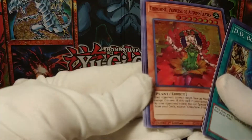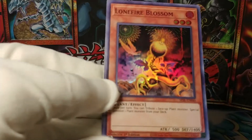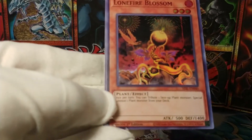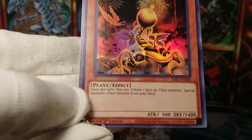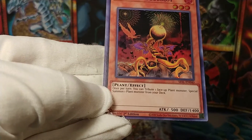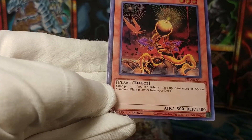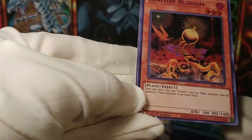Risen Raptite. Princess of the Autumn Leaves. Lone Fire Blossom. What is this weird anti-aircraft plant? Once per turn, you tribute a face-up plant, then special summon a plant from your deck. I guess it can tribute itself — that's not bad, actually. And another Atemancipator Analyzer.